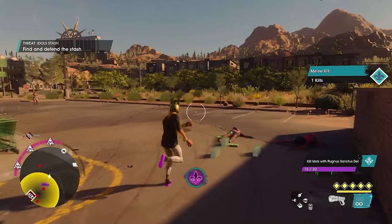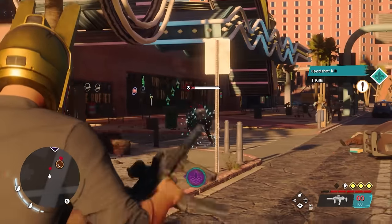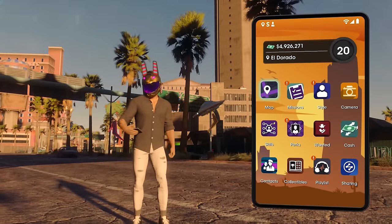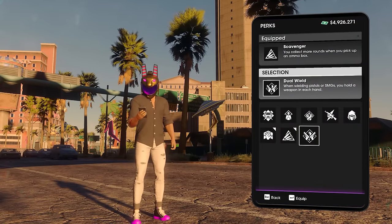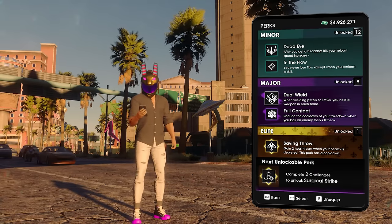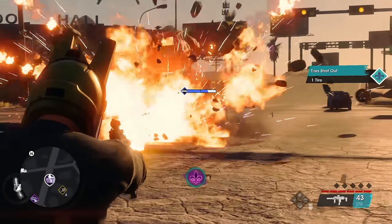Coming up to number four — speaking of dual wielding, it's totally worth paying attention to the challenge tab and unlocking all new minor, major, and elite perks each time you complete a challenge. There are over 20 such perks in total you can eventually unlock, but probably the strongest is the 20th, which unlocks the ability to dual-wield weapons in the reboot — the Dual Wield major perk that lets you equip two of the same pistols or SMGs.